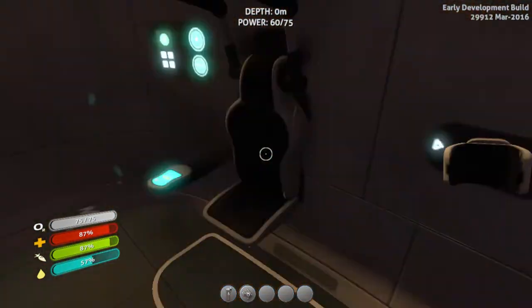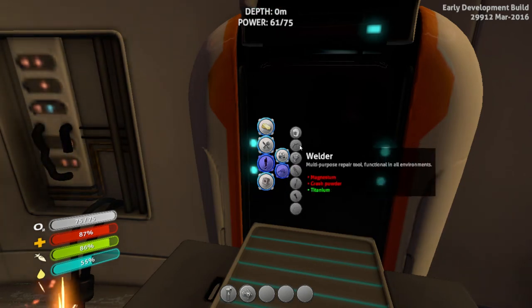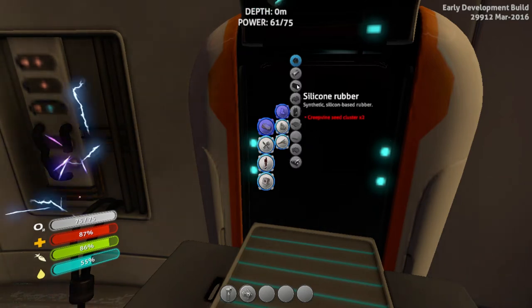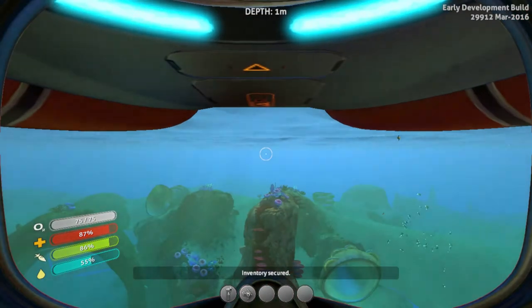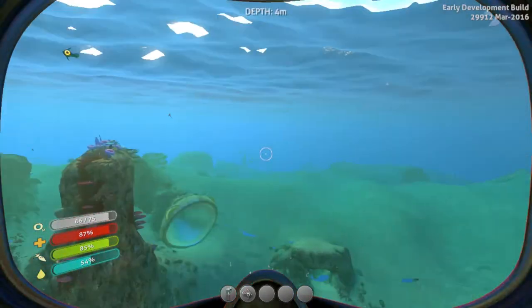The next thing we want to make is a knife. A survival knife protects you from certain things, but we need silicon rubber. For silicon rubber you need two creepvine seed clusters — they changed this from when I first played, as it used to require quartz, but now you need the seed clusters.